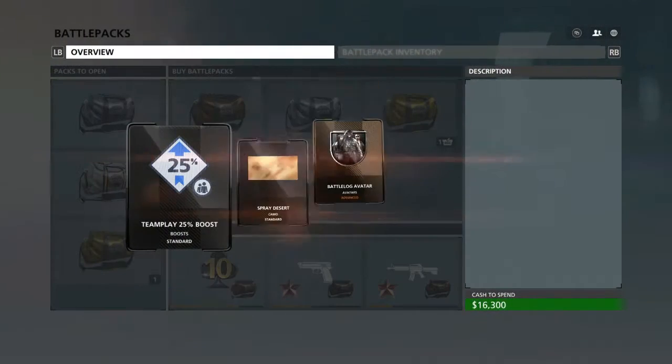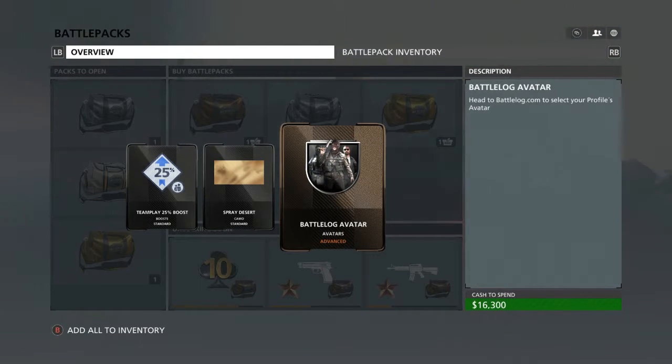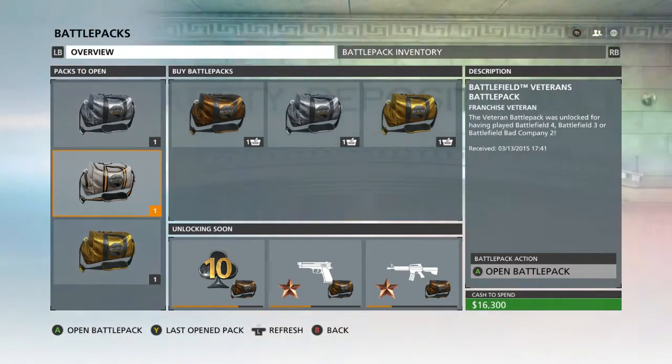Let's open this next one. Now we have Team Play 25% Boost, Spray Desert Camo, and the Battle Log Avatar, which we already have. Hopefully you can sell some of this stuff.